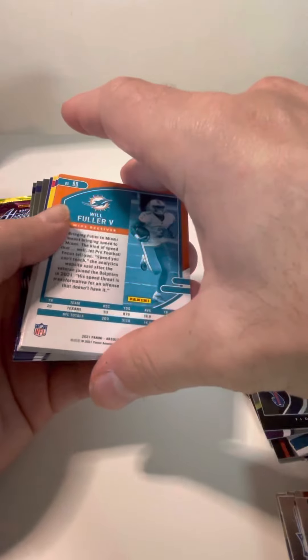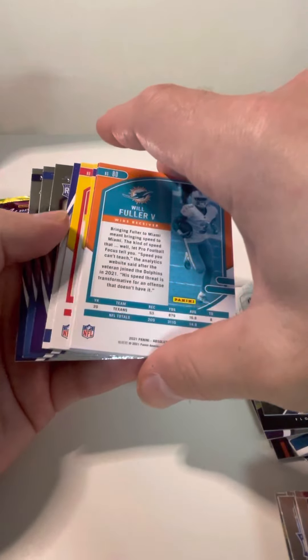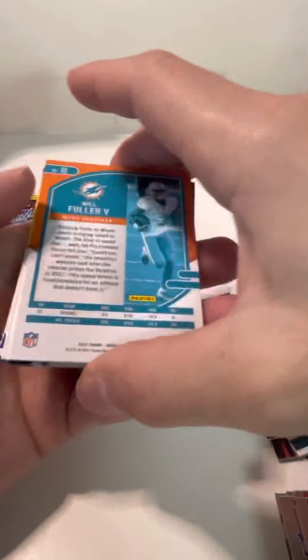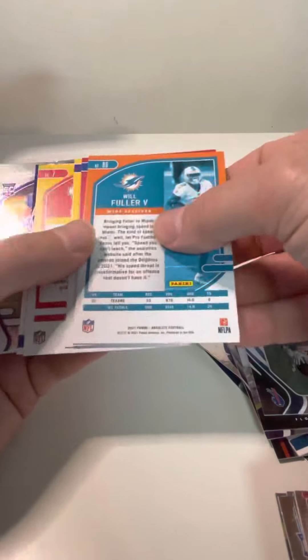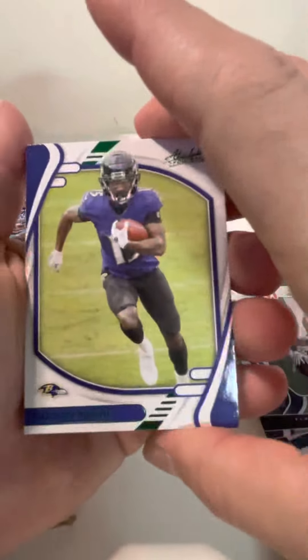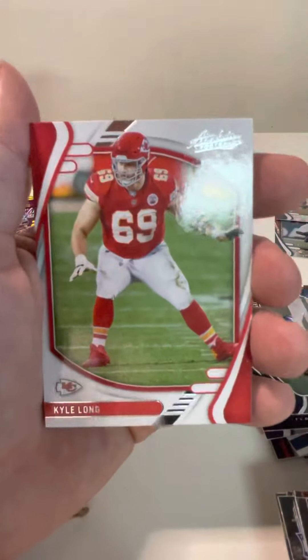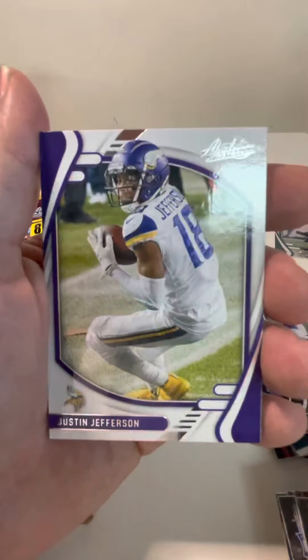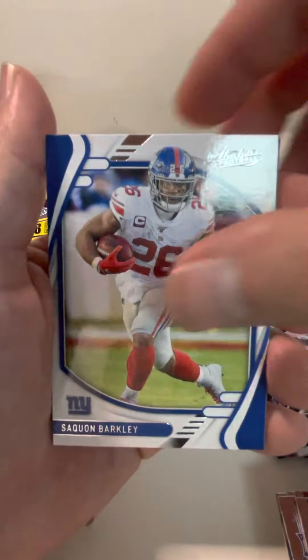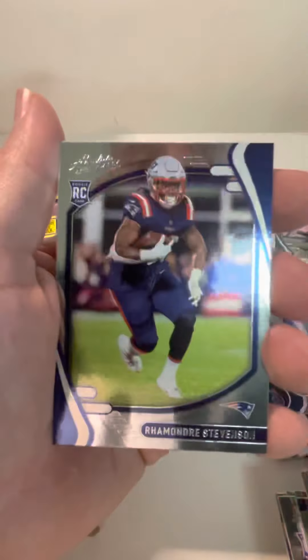No color in here. That's the other green variation — Marquise Brown. Kyle Long, Justin Jefferson, Saquon, William Fuller, and then Patrick Jones rookie. And then Asante Samuel Jr. and Ramond Stevenson.